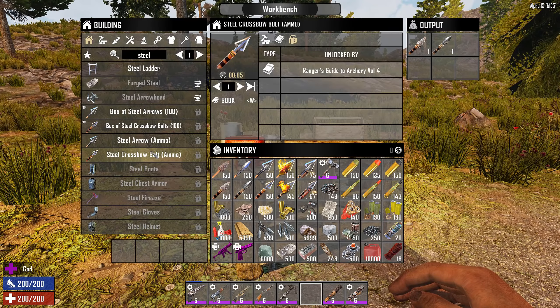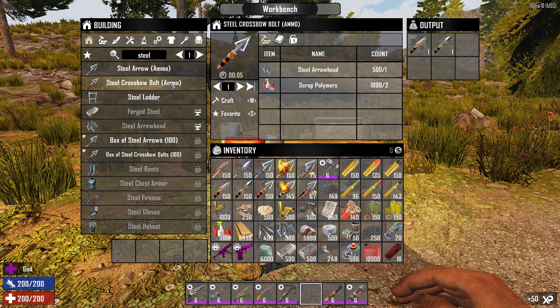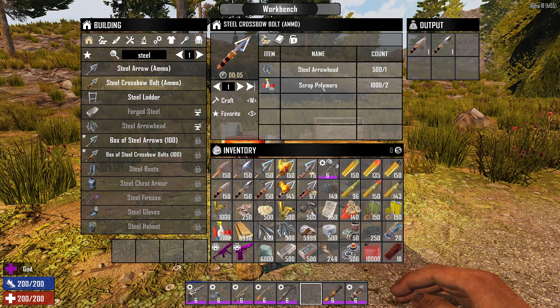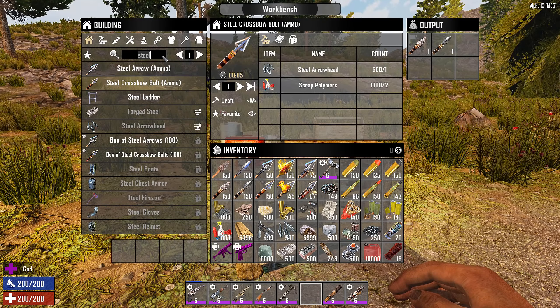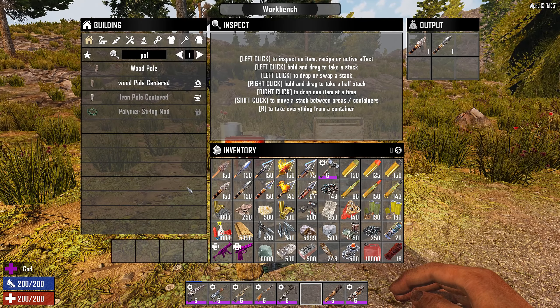If you can find a lot of polymers, you can make a lot of arrows, because feathers can be a pain to get. Unfortunately there's no way to craft polymers, which is really weird because we have oil — why can't you make plastic from oil? But anyway, that's how you make them. The flaming bolt also requires the steel arrowhead plus scrap polymers, gunpowder, cloth, and animal fat. The problem I have with this one is the animal fat — I never have enough to really mass produce things.